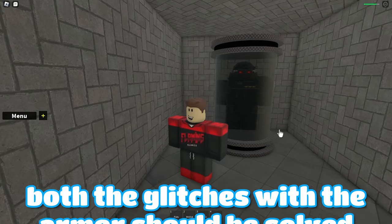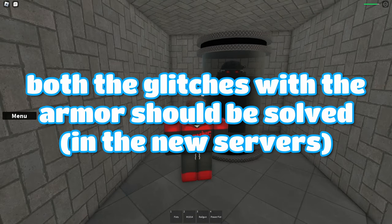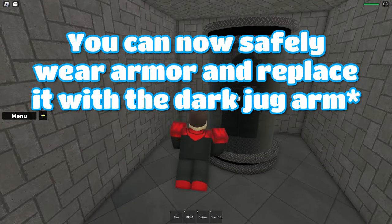I encountered 2 glitches when equipping the armor. The first time it removed all of my clothes and I didn't get extra health. The second time I couldn't click it. So make sure you don't have armor on to avoid the first glitch. I already messaged the owner about this and I'm pretty sure it will get fixed soon.